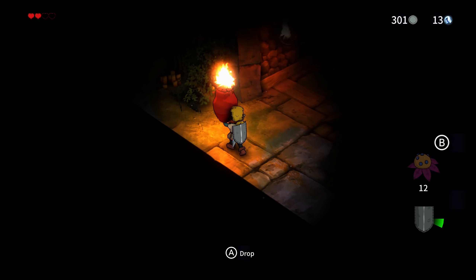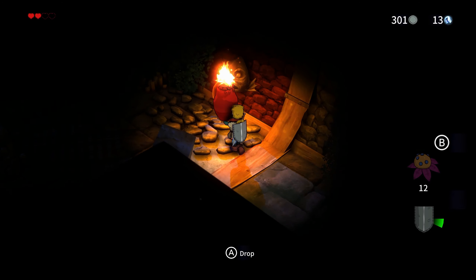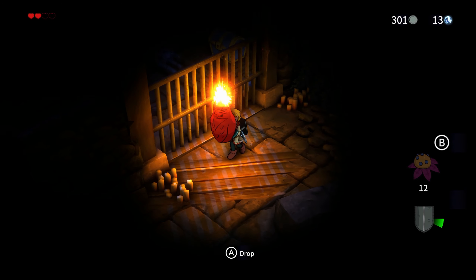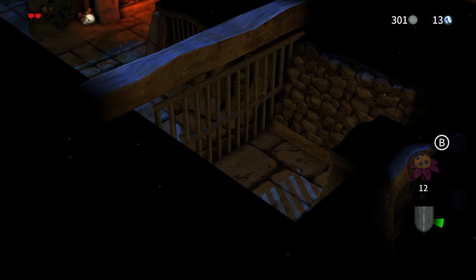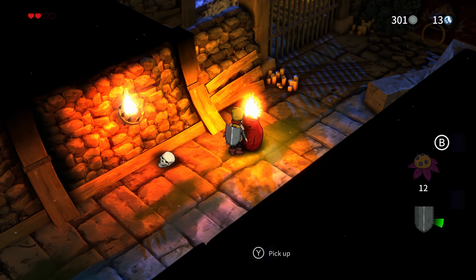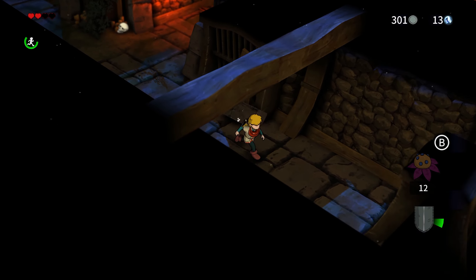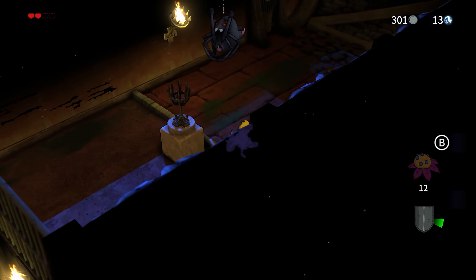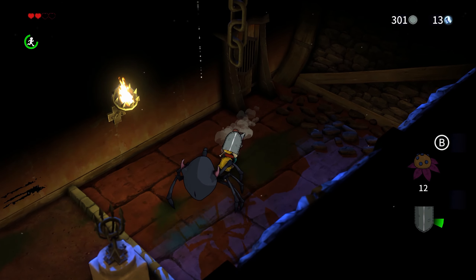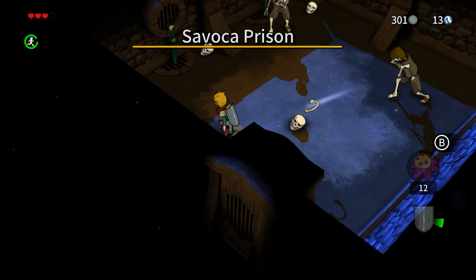When you have fire at your disposal - and obviously once you have the lantern you'll have fire all the time provided you have orbs - check the unlit torches, because lighting them may unlock a new passage. There's no real clue telling you to do that. It's not that there are no clues in the dungeons - the last puzzle does have clues - but when they give you the clue early on you don't realize it's a clue, and by the time you reach the puzzle you've forgotten what you saw at the beginning.